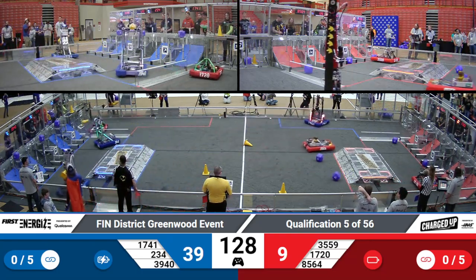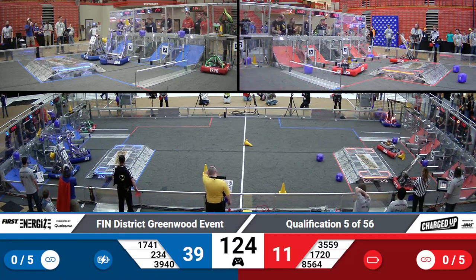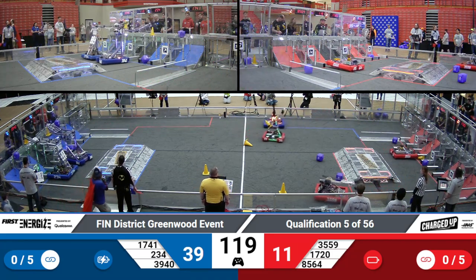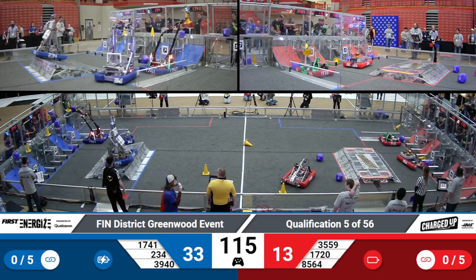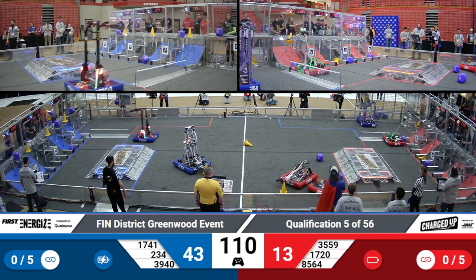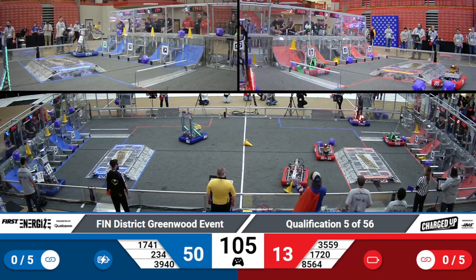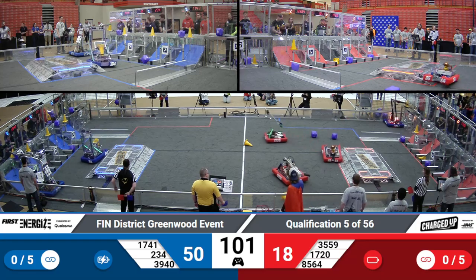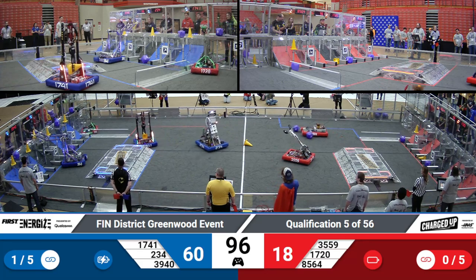These teams are looking to score quickly. 39-40 is going to be the first to place a cone high, with 234 giving them a moment before going up themselves. Minor miss-score by 39-40 as their large arm swings out. Red Alliance here working on scoring their cone — 1720 working on scoring a cone game piece right now. Red Alliance robots currently focusing on game pieces on the floor. There's Disco Ducks in charge of pushing game pieces around with their drive frame.